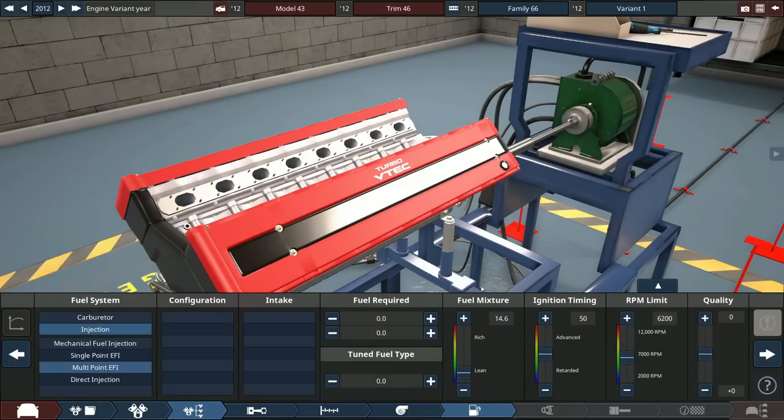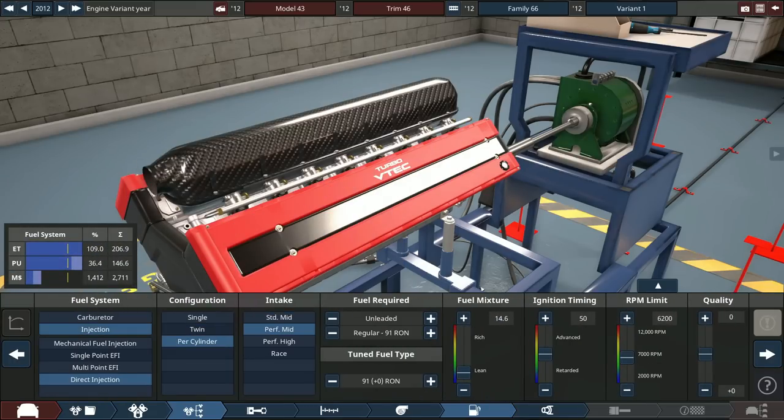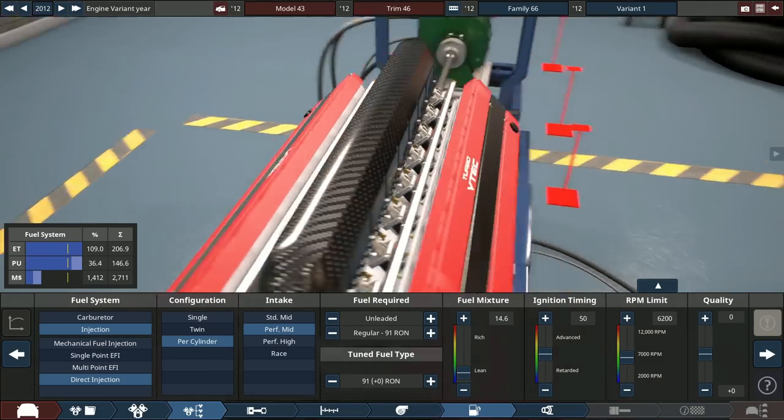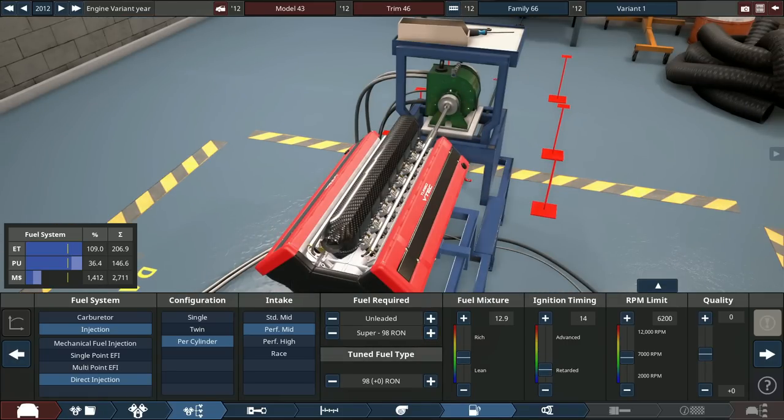We're going to leave this for now and tune it later on. Direct injection per cylinder. It's going to be sort of a race-let up here with a performance mid-level intake — nice and carbon-fibery, which is just what we want. Pretty rich fuel mixture, and it's going to run on 98-octane super fuel. We'll retard the timing for now.